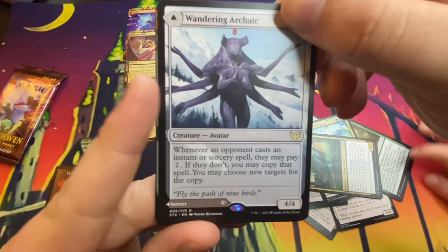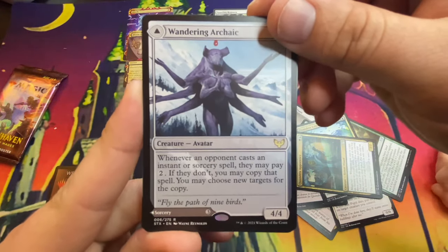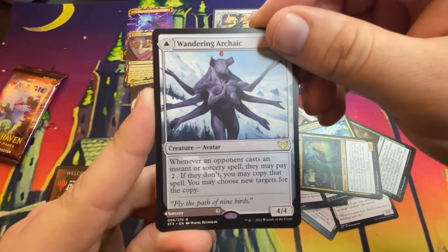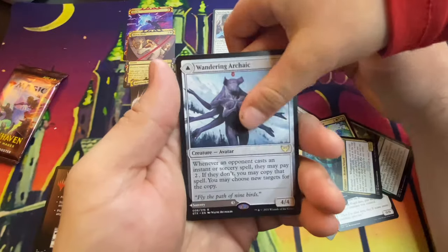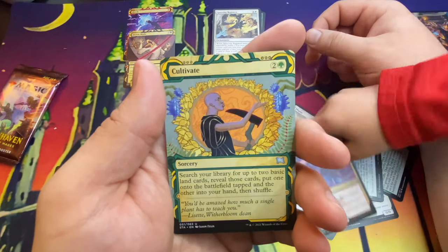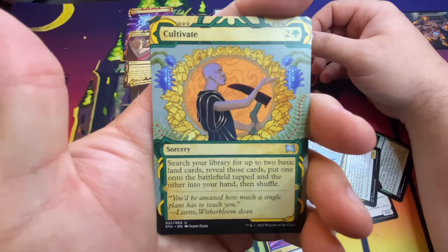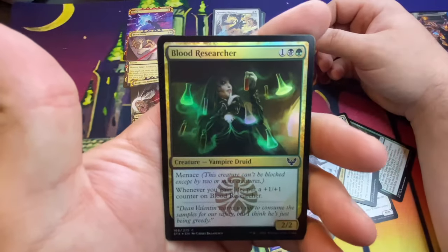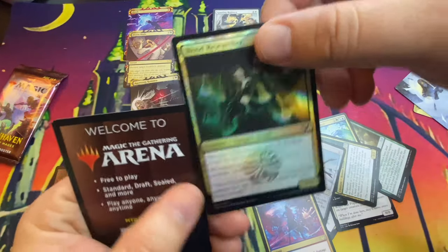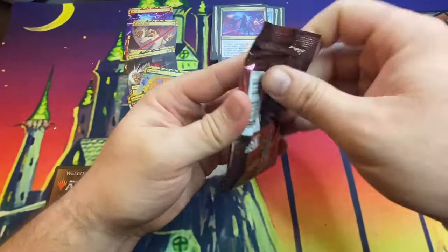Wandering Archaic — look at this thing! Whenever an opponent casts an instant or sorcery spell, they may pay two mana; if they don't, you may copy that spell and choose new targets. Wow, that's cool! Then we have Prismari Command. And then Cultivate — look at that, the Mystical Archives version is so cool.